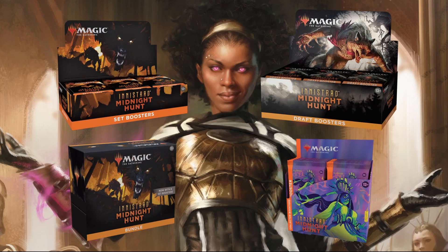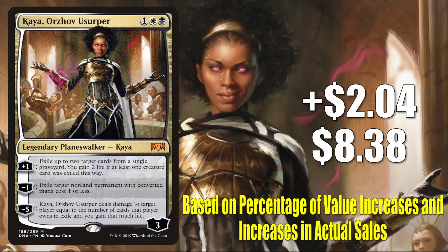So thank you, and without any further ado, let's get into it. Number 10: Kaya Orzhov Usurper from Ravnica Allegiance. This goes up 204 this week to 838 — that is a 32% increase. This is a good time to let you know how we compile our top 10 every week. We look at two major pieces of criteria: first, a percentage increase in the price of the cards; and secondly, we want to see a true increase in sales online. If a card you're expecting isn't here, it fell short in one or both of those categories.